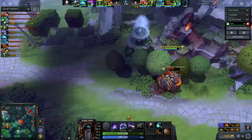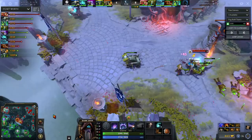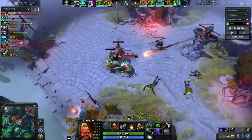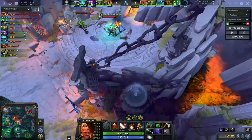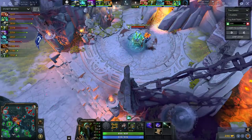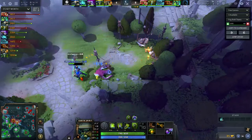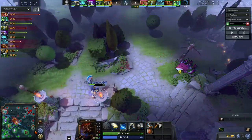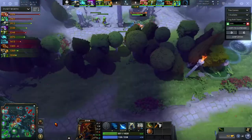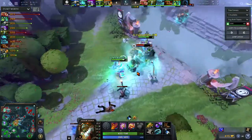Mind Control manages to juke and get away. The laning stage is pretty much over for Liquid — Mind Control is rotating lane to lane, ganking. Because he's playing so actively, he'll go for the Magic Wand. Paparazzi transitions to jungling at this point, but can still farm the bottom lane while he works toward his level six.